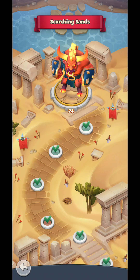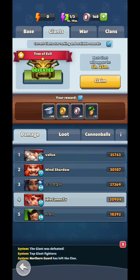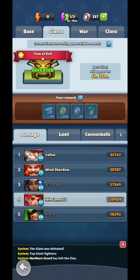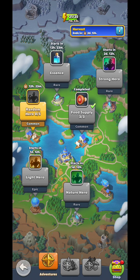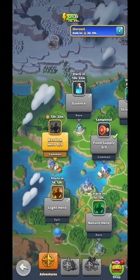Besides the campaign mode, you're going to have other game modes as well. There's a big boss — a giant — that you can fight. You have the possibility to recharge these trials; you have at least three trials daily. Try to do as much damage as you can in order to qualify for better and better rewards.